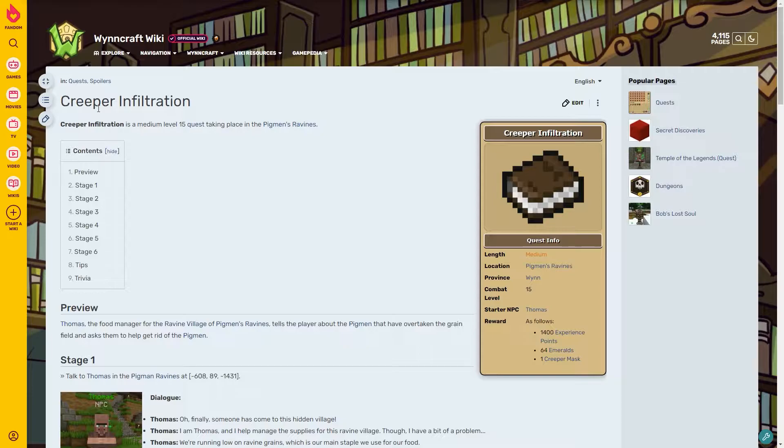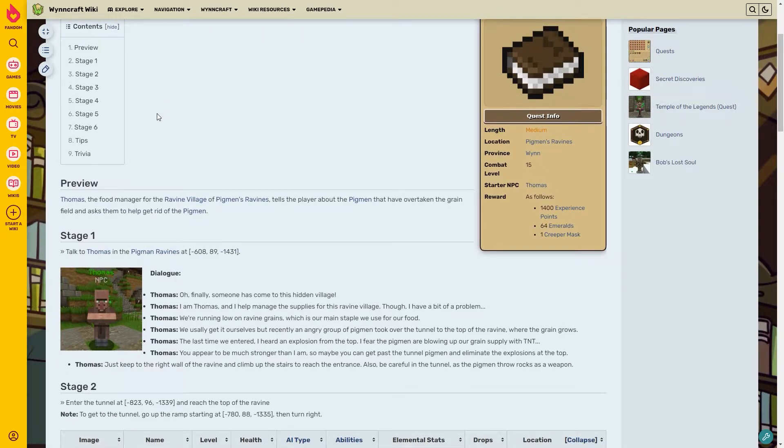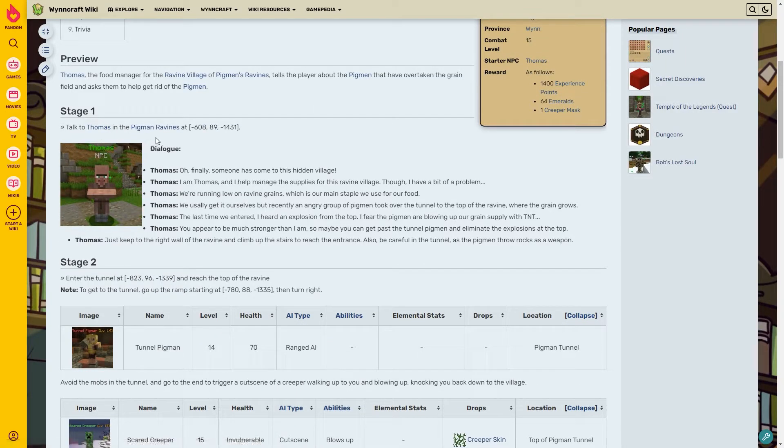Popping over to the wiki: Creeper Infiltration is a medium level 15 quest taking place in the Pigman Ravines. It is one of the more annoying missions to get to because the ravines are a bit annoying to traverse, but it's actually just a lot of walking back and forth. We first begin by talking to Thomas in Pigman Ravines - he says someone has finally come to the hidden village and that they're running low on ravine grains, their main food staple.